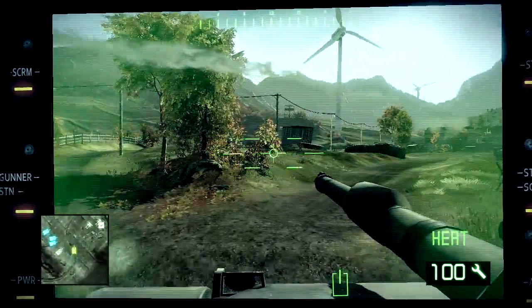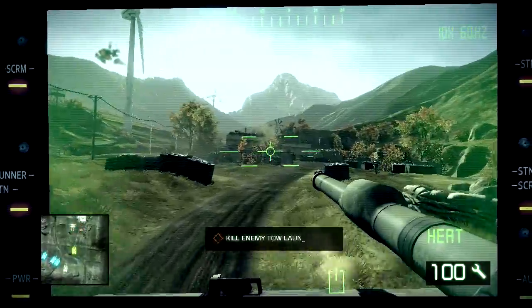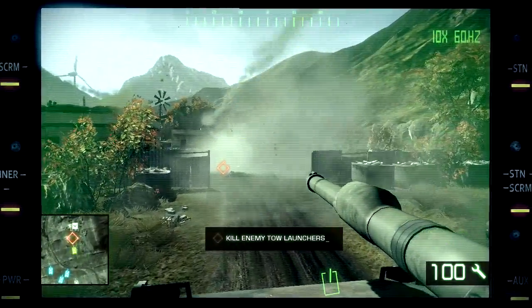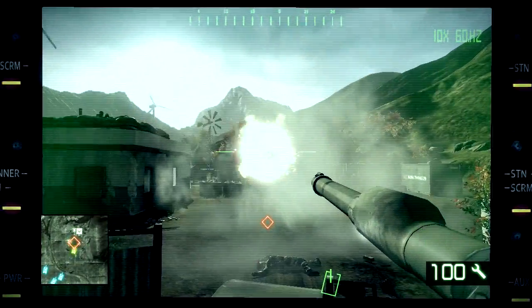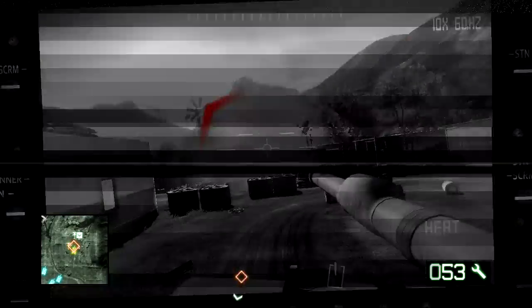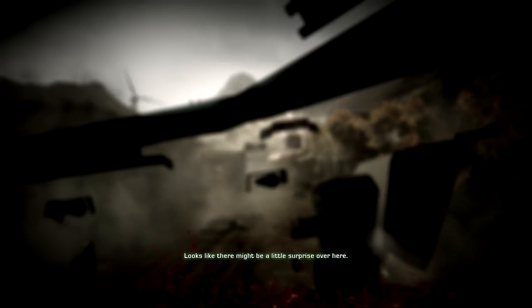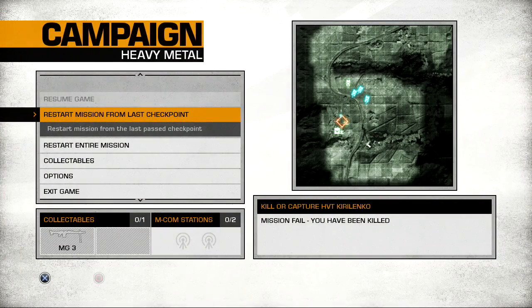Toe launchers. Alright, we're going to take out those tow launchers. I don't think I hit it. Uh oh, I'm taking — aw man! Looks like there might be a little surprise over here. Aw man, I couldn't destroy the tow launchers. I couldn't tell where they were. But no matter, we shall try again.